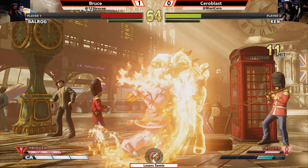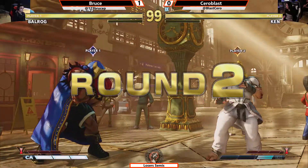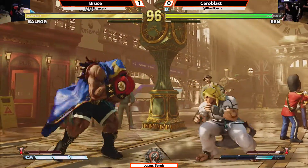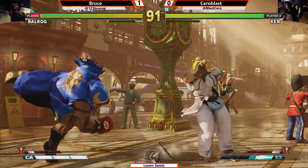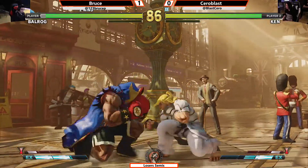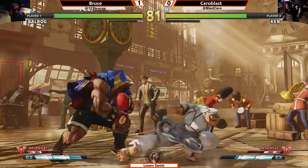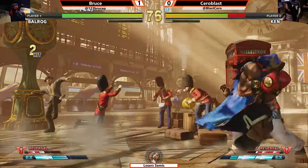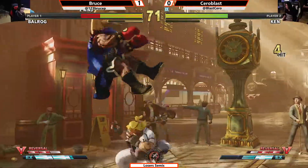That's just one round. Built some meter to make sure he was going to find the kill and get a little bit of bar for the next round. But Bruce has a full set of resources available immediately — we'll have to see how quickly he spends it on EX dash straights. There's one EX dash straight. No anti-air from Bruce. Gets caught up in the pace, but gets a stand short, confirms the full target combo. Another EX dash straight and now pressure. Nice EX DP from Cerroblast — and the crush counter as well.